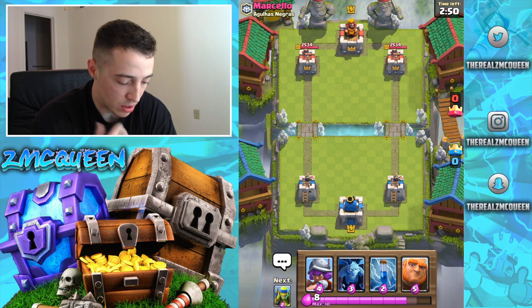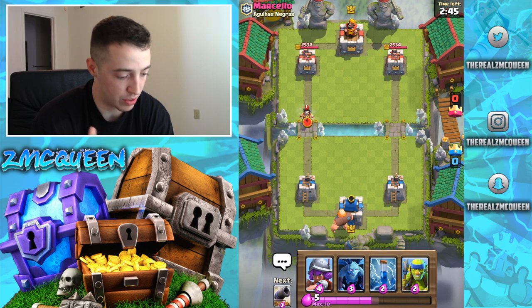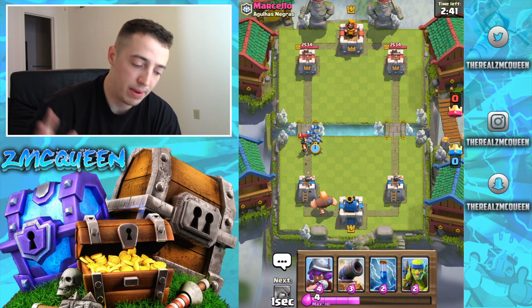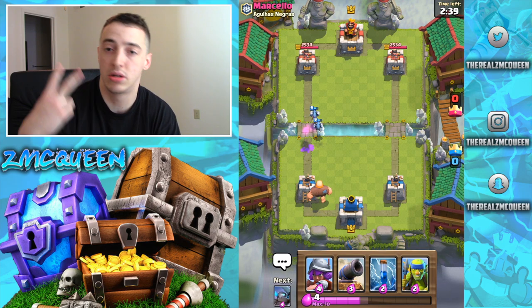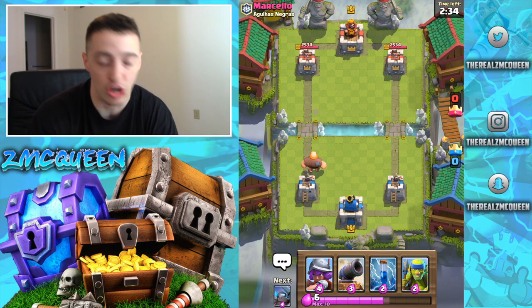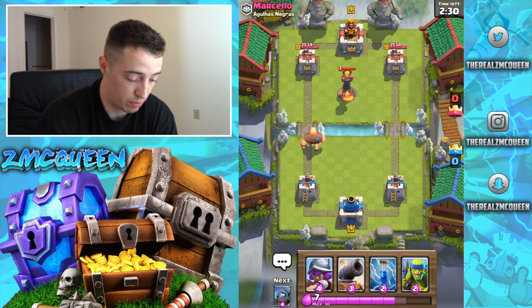Alright, here we go, Marcella. What do you have for us? We're gonna play minions down because Electro Wizard only hits two enemies at a time with his shots. So anything that's more than two units is gonna be good at shutting down the Electro Wizard. Notice how I waited until he was after the bridge to do that.